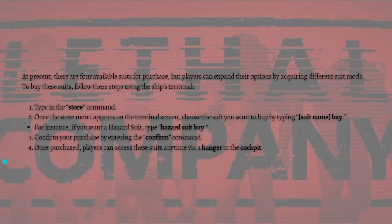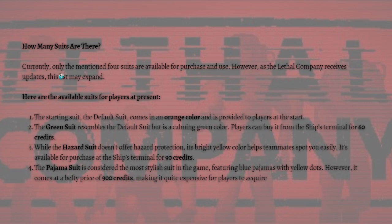For instance, if you want a hazard suit, just type 'hazard suit' and then 'buy'. Confirm your purchase by entering the confirm command. Once purchased, players can access these suits anytime via the hanger in the cockpit. Currently only four suits are available for purchase and use.